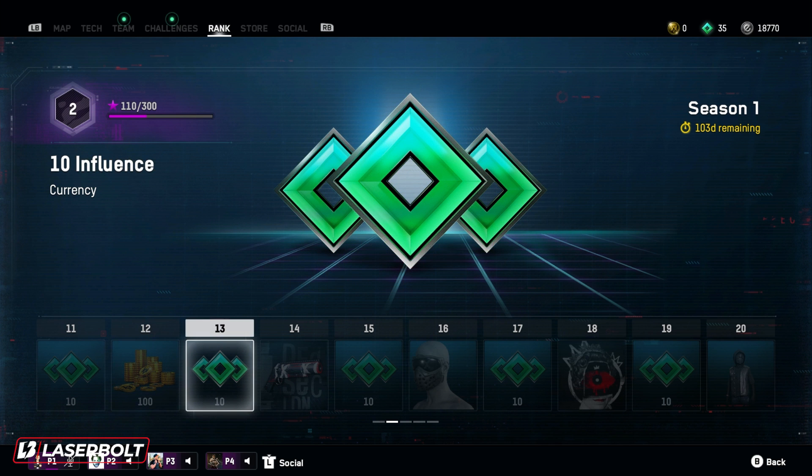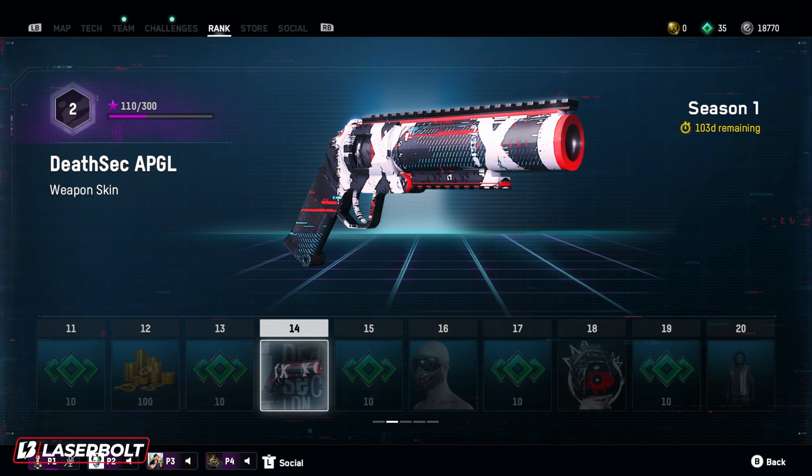At level 13, we're going to be getting another set of 10 influence credits. At level 14, you get a really cool DeathSec APGL weapon skin. This is by far one of my personal favorites out of all the battle pass items. I think it looks very nice and clean — I like the aesthetics on this one. Overall, this is definitely one I'm going to be trying to get as soon as possible.